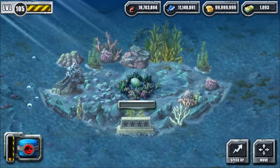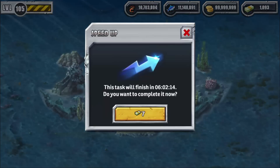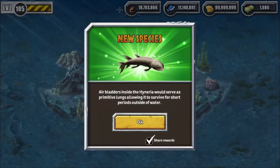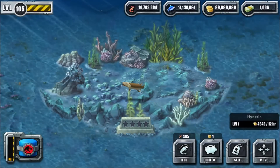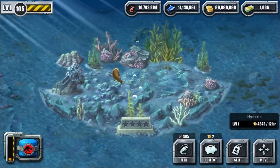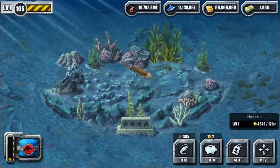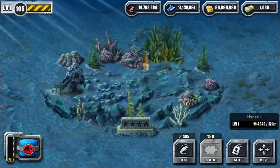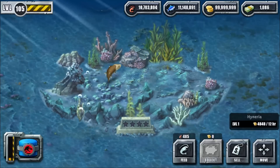Let's check this new creature. We're gonna speed it up — it's more expensive than Utahraptor, which was only two bucks to speed up. The lore says: 'Air bladders inside the Hyneria will serve as primitive lungs, allowing it to survive for short periods outside of water.' Let's check it out — it looks kind of cute.